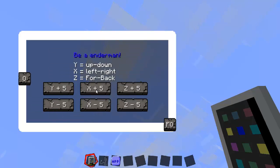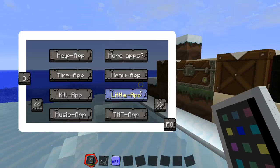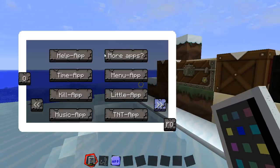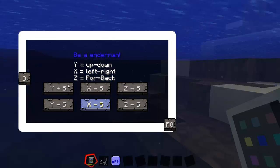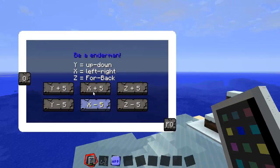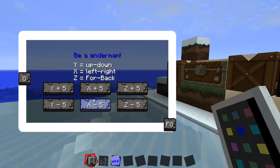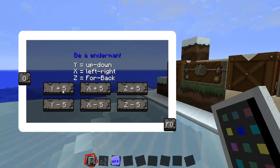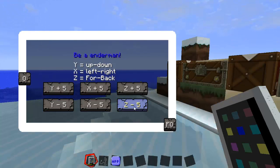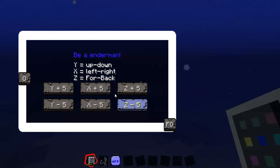The TP app lets you go left, right, and up. With the up button, if you're in survival, you can kill yourself. You can go back and forward with it too. Let's see if I can handle this — I can't.